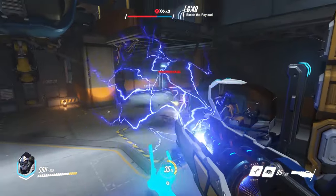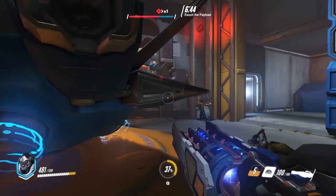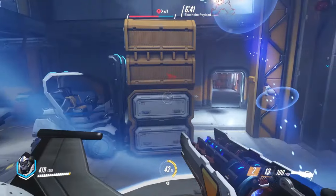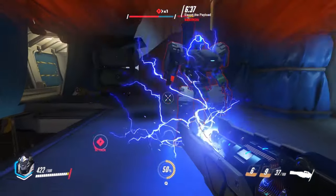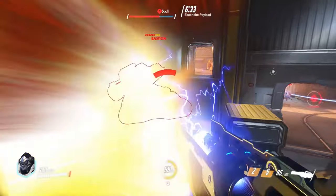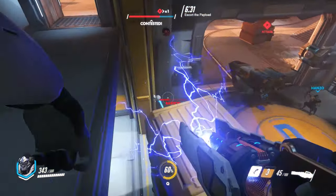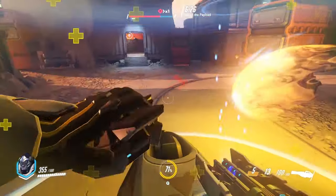All these abilities really allow Winston to be in the middle of combat pretty much at all times. He won't be dealing out the most damage but he will be essential for a team's survival. Without a proper tank it is going to be very difficult for other heroes like Tracer and Reaper to get the damage in. As a Winston player you are going to have to make sure that you are in the front of the battle and that you are shielding away the damage that your allies would otherwise take.